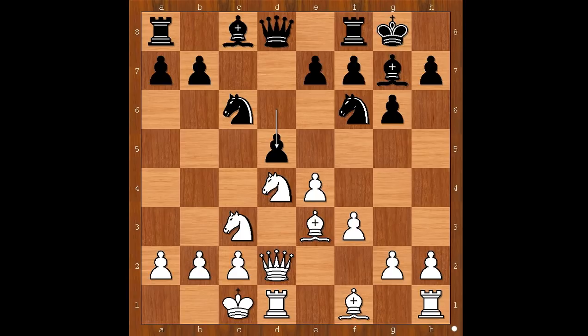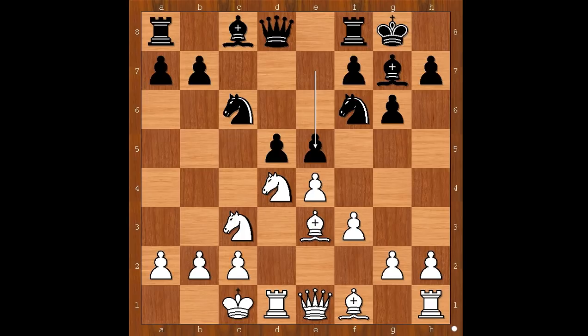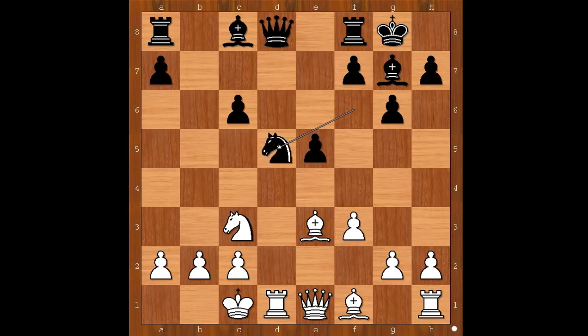d5 — white to move. e takes on d5 is the most played move, but Magnus Carlsen played queen to e1. e5, knight takes on c6, b takes on c6, e takes on d5, and now knight takes on d5 — this is the most played move.